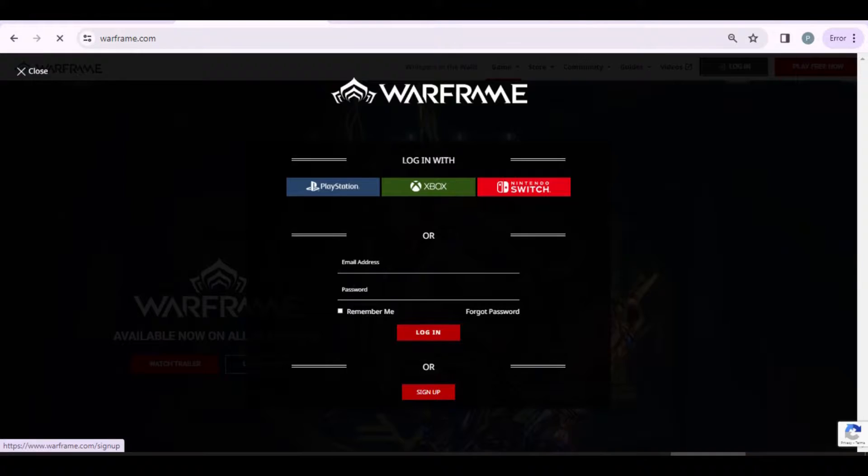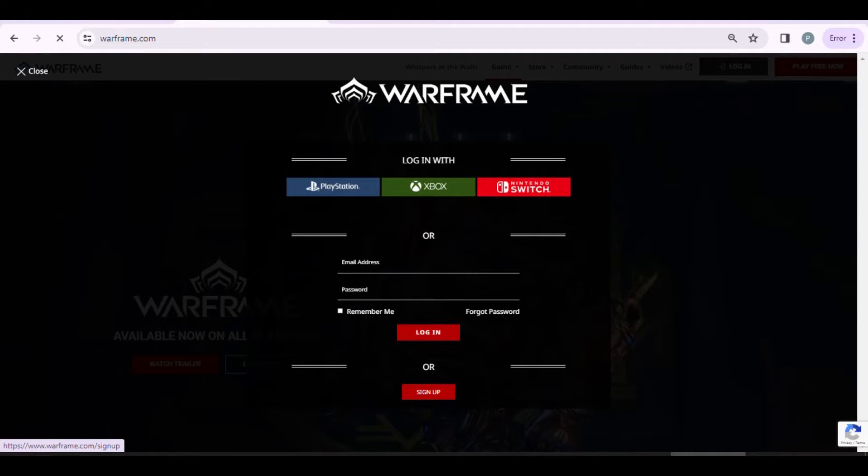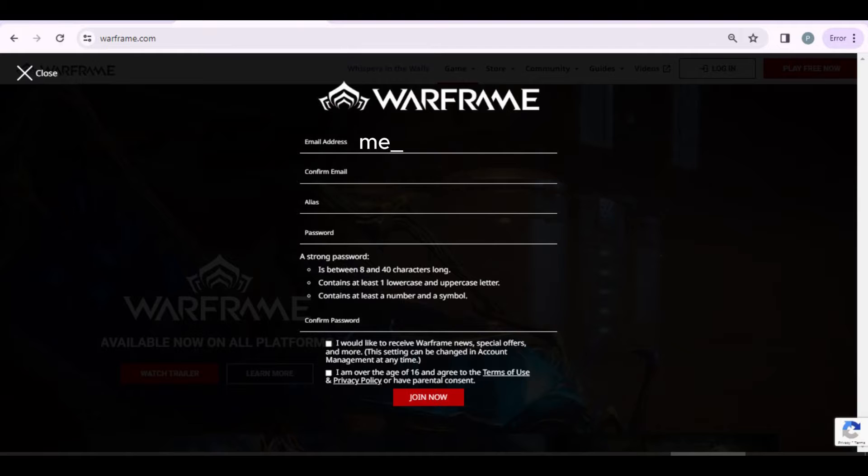Press it, then a pop-up with several login options appears. If you haven't created your PC Warframe account before, click the sign up button at the bottom. Here is where you're going to create your PC ID. Use an email you still have access to because you'll need to check your email later on — it won't work without it.